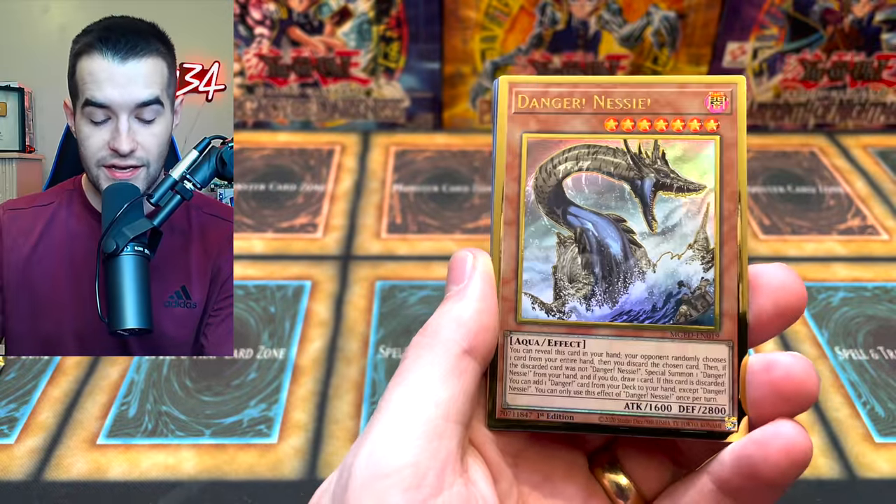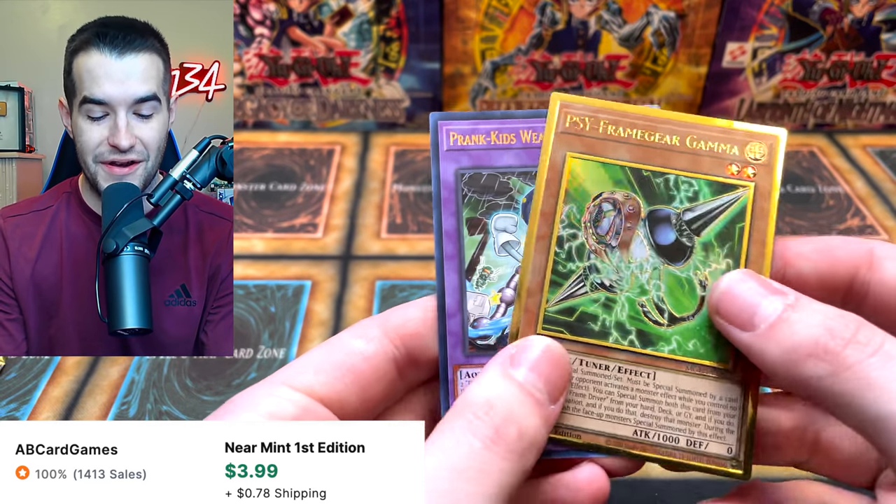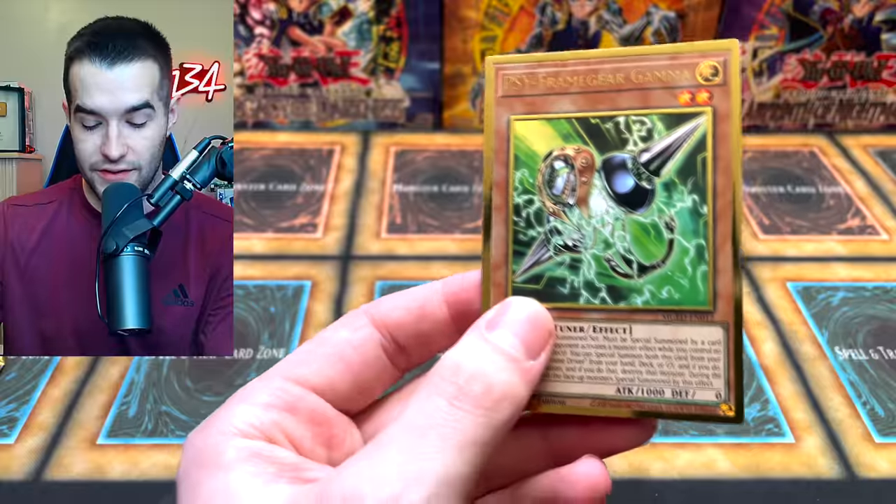We got Multifaker, Danger Nessie again — that's nice — Mellow Seek, Lambda, and a Psyframe Gear Gamma. That's a very good card actually.